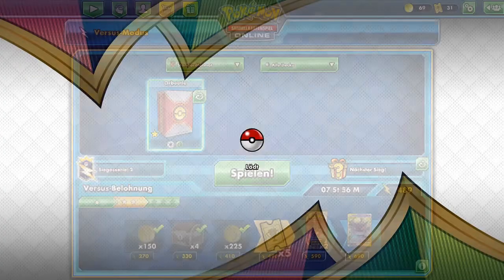We have the Orbital VMAX in hand already. A Scoop-Up Net comes — doesn't affect us. If they don't play Marnie, which they usually don't in their deck, the only problem I see is if they can get Boss Orders on our Orbital V and knock it out — then they just need three more prizes and a two-hit KO on our VMAX, which could put us in trouble.